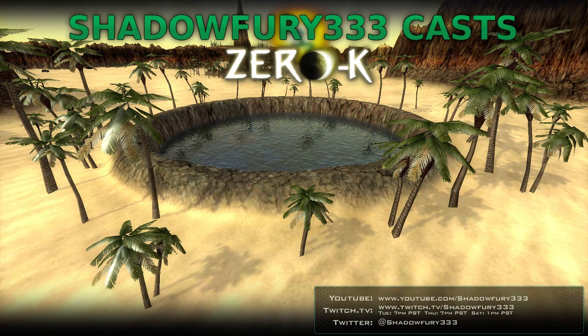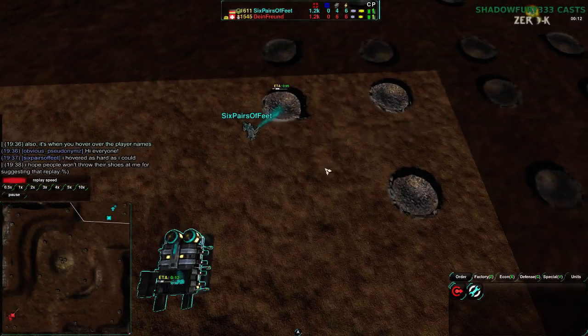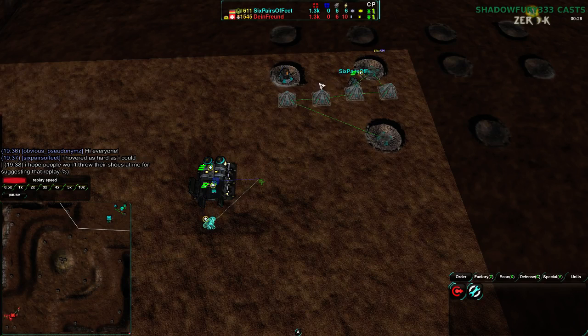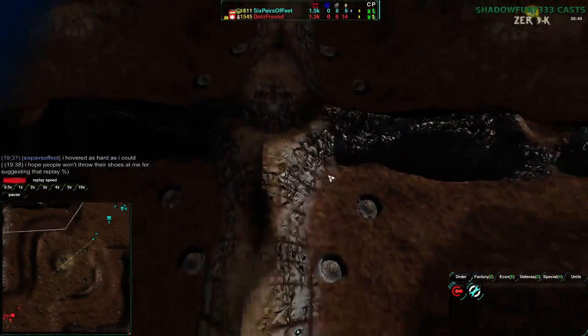It's going to be on Deadlands, which makes it hard to really be a good tutorial thing. Dein Freund starting in the southwest corner going for the Cloakbot Factory, and Six Piers of Feet also going for Cloakbot Factory — not a bad start. Two metal, then four — actually I think three power would probably be enough. Two metal, two power, then more power, because that gives you ten and ten really quickly, whereas two-four-one means those last two are kind of wasted.